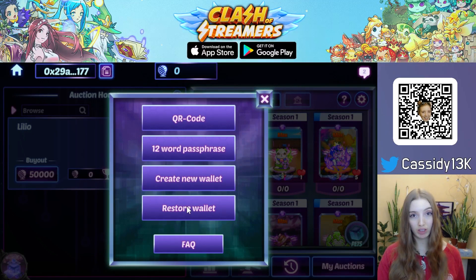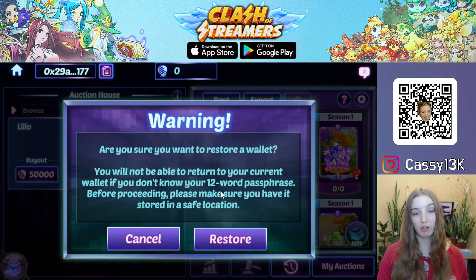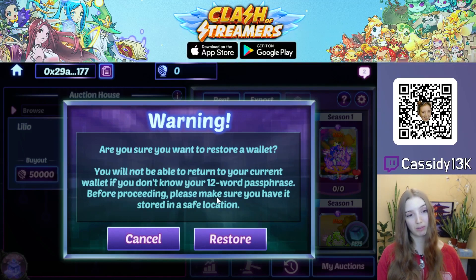If you already have a wallet such as a MetaMask wallet, you can use the restore button and import this wallet with your 12-word passphrase. Other ways to import in-game are not available right now, so you need to use a 12-word passphrase, not 24, and not another private key.